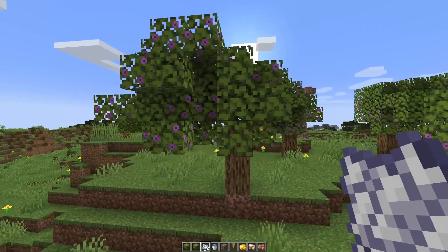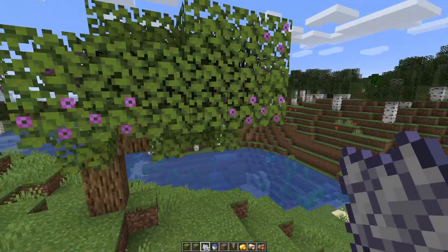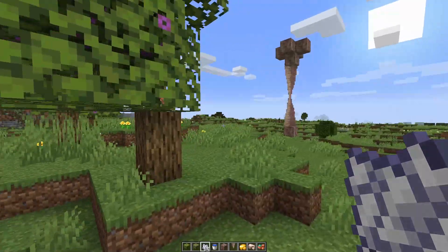And there we go — the flowering variety as well. Again they just sort of shoot off in some random direction which looks a little bit odd. The wood is oak logs, which is a little bit interesting. Don't know if that will change.